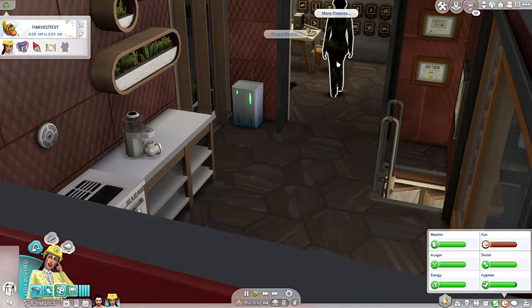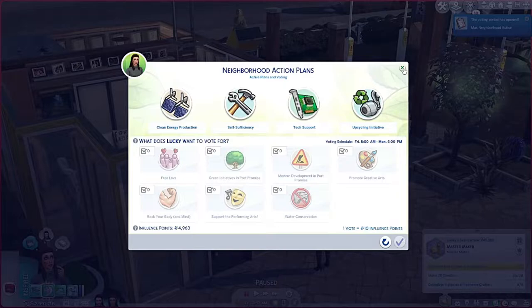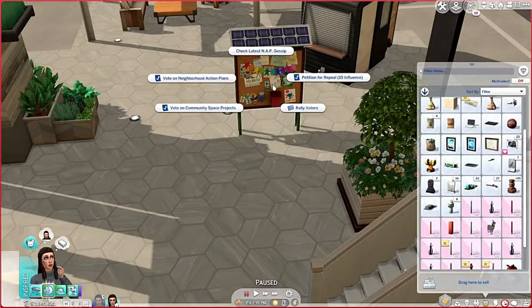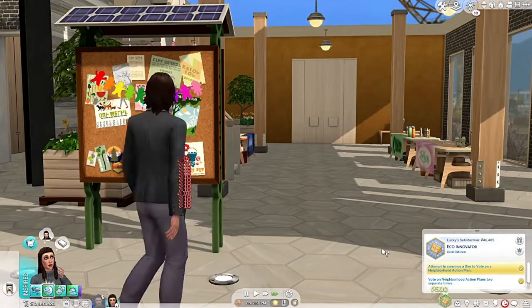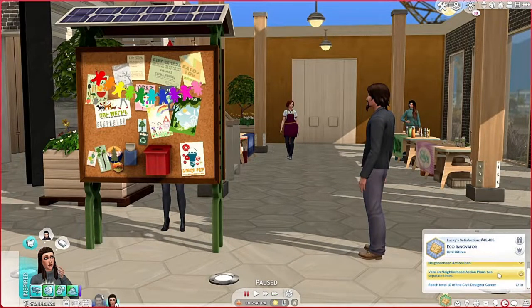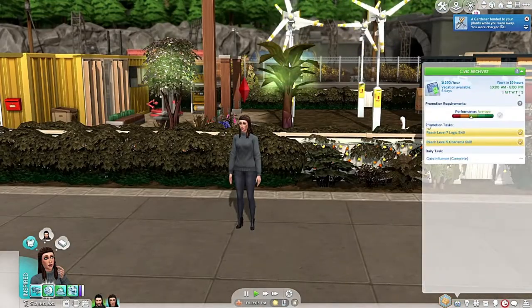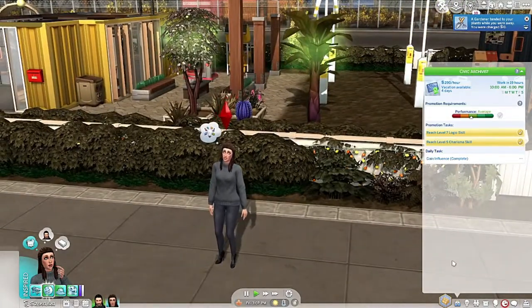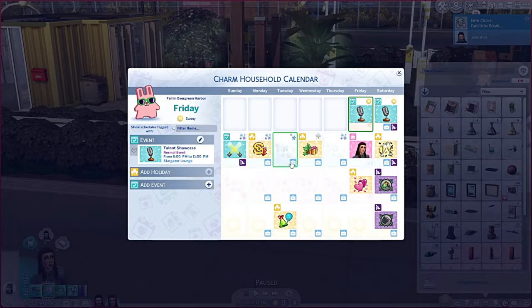The voting period is now open! Let's go to the community lot. We can vote on this - it works! We did it! Now I still need to get her to level 10 for her job. She is at level seven right now, so if she gets a promotion every day she should get there soon. Her birthday's coming up too - we're going to have to drink a potion. I'll have her do some of the yarn stuff in the meantime.